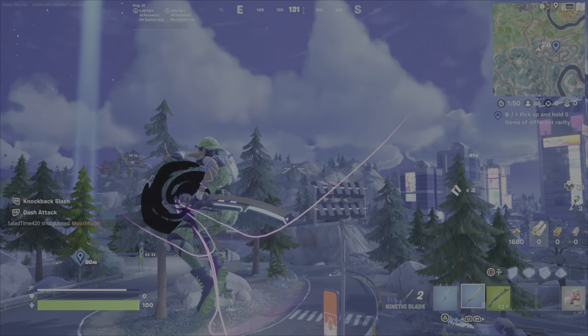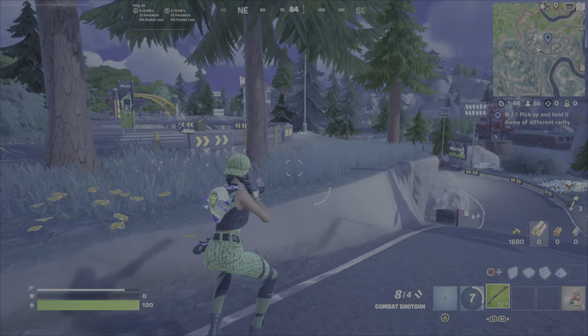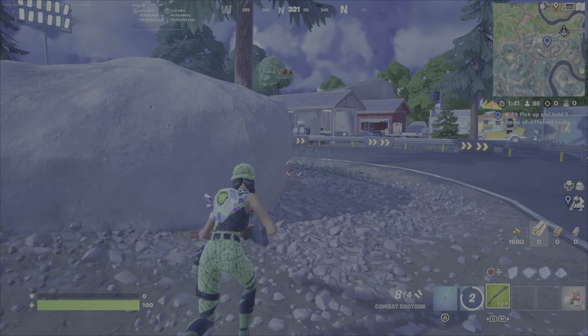Here's the drift racetrack. Now that we've got the keys we're going to head over there. Right off the battle bus there's often going to be one, maybe two people here, so you're going to want to pick up a weapon fairly quickly.